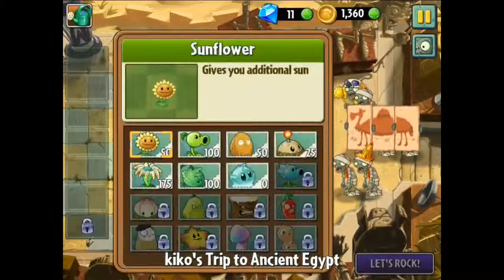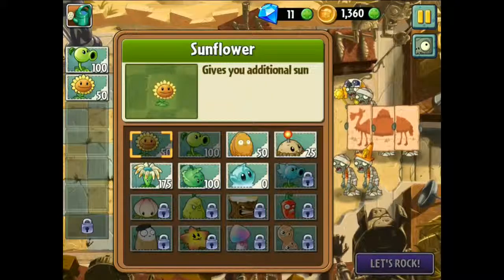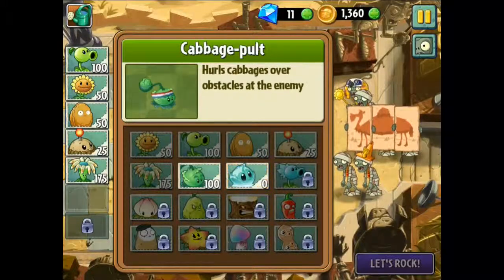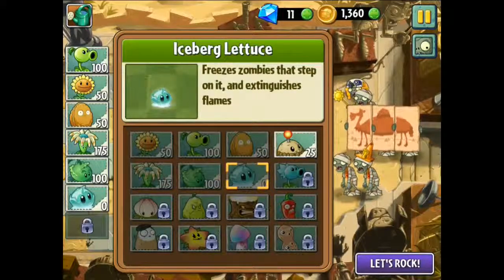Hope it's not too difficult. We've got a camo there - they're hiding! Sunflower gives you additional Sun, yeah I know that. Okay, I've got to decide which plants to use. I'm going to use the Sunflower. I've got six slots so I can use more. I'm gonna take the cabbage food and the iceberg lettuce. I'll leave the potato mine - I might not need it.